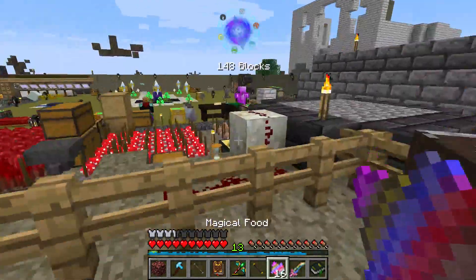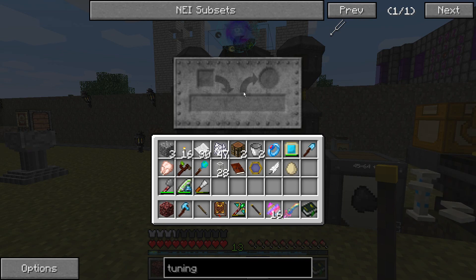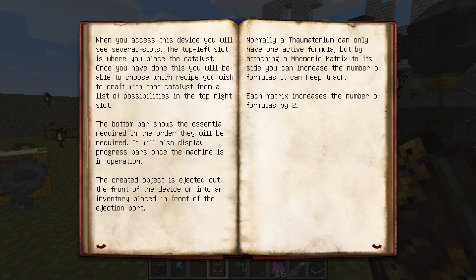Alright, we have enough vis in our wand. There we go. So the way this works is you can put in items. Let's take a look at the Thaumonomicon entry. I'll read it off to you guys: 'Up to now, alchemy has been somewhat of a hit or miss affair. Miscounted aspects degrading the crucible and ingredients that require manual labor to mix. This is finally a thing of the past. The Thaumatorium is a marvelous invention that allows the thaumaturge to select which formula to use and what catalyst to add, then automatically draws the vis from available sources using tubes, as long as there is a supply of the catalyst to produce the required object perfectly every time.' The crucible that forms the base does not require water, but a heat source is still needed. When you access the device, you will see several slots. Top left slot is where you place the catalyst. Once you have done this, you will be able to choose from a list of recipes you wish to craft with that catalyst.